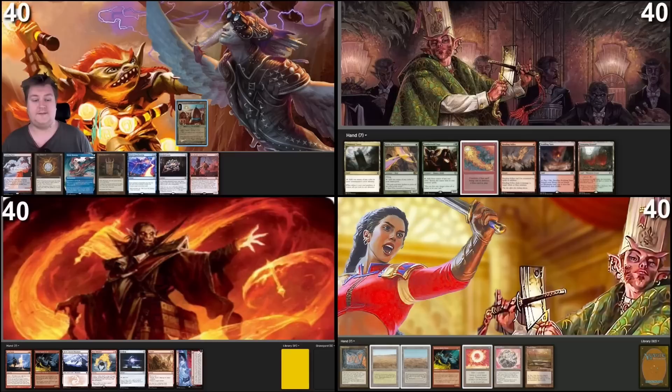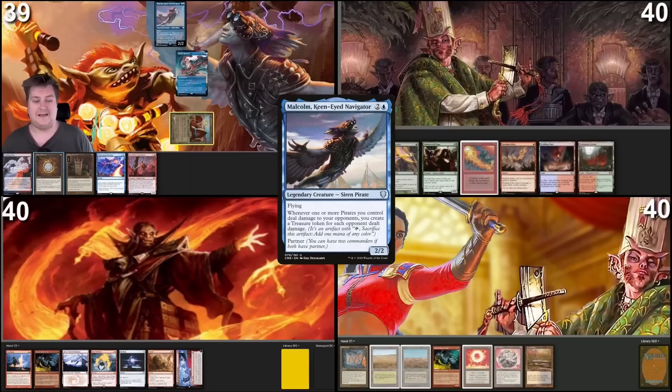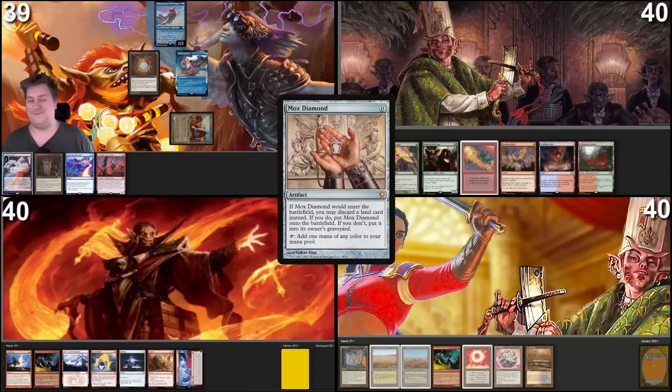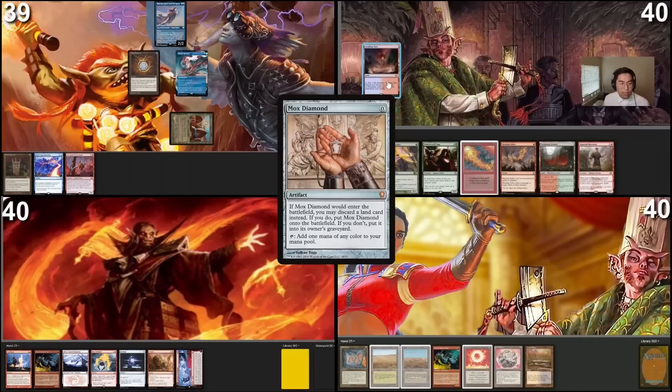Taking my turn. Land for turn will be this City of Brass. I'll tap it and take a damage to cast Mystic Remora. Mystic Remora resolves. I will cast this Jeweled Lotus, crack it for my commander Malcolm, then cast a Mox Diamond pitching this Scalding Tarn. That's it — that's enough for me.